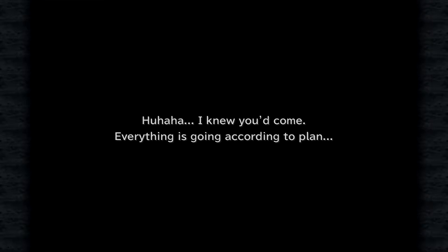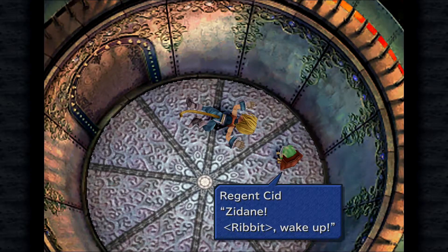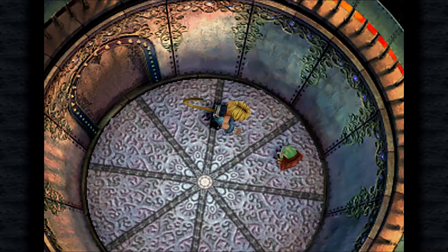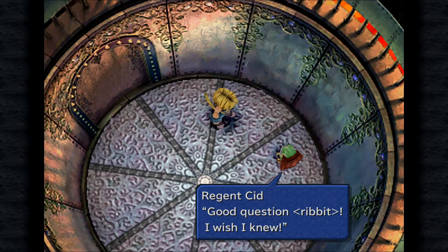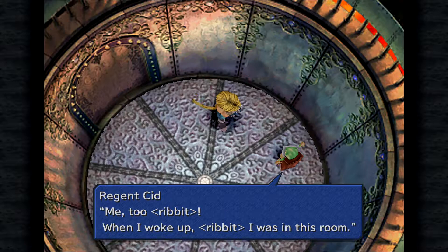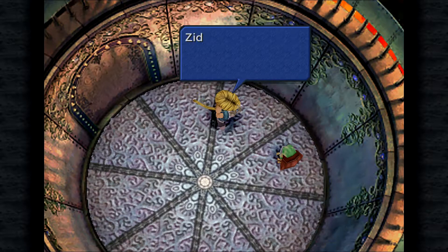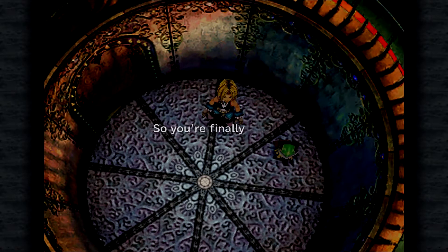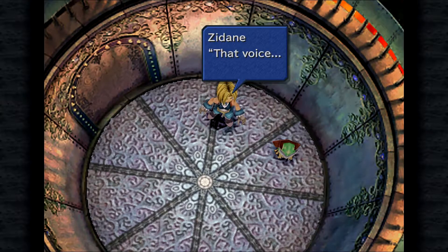Kuja laughs: 'I knew you'd come. Everything is going according to plan.' Zidane wakes up with Cid. Cid asks where they are. Zidane says after he fell into the quicksand everything went dark. Cid says the same — when he woke up he was in this room. Zidane wonders where everyone is. Then a voice — it's Kuja! Kuja says he's happy to see them again.